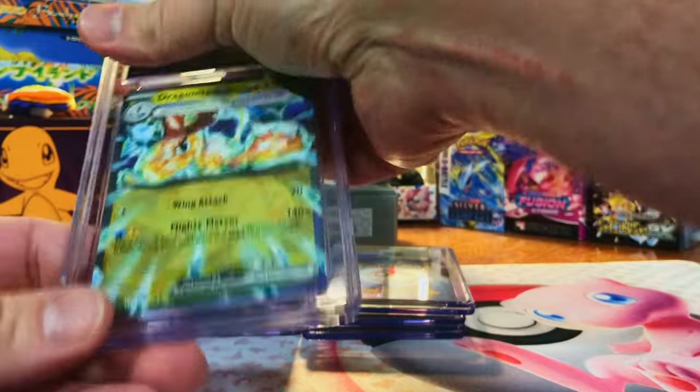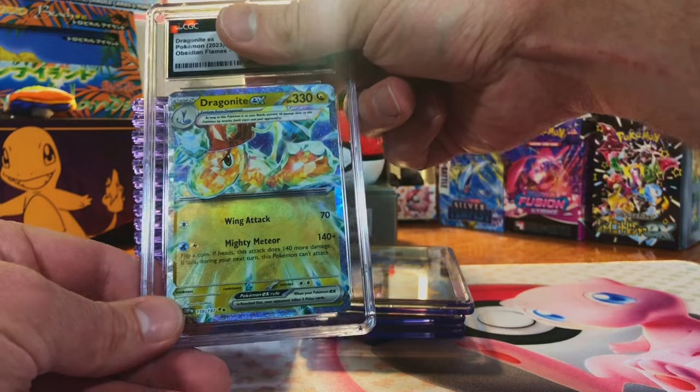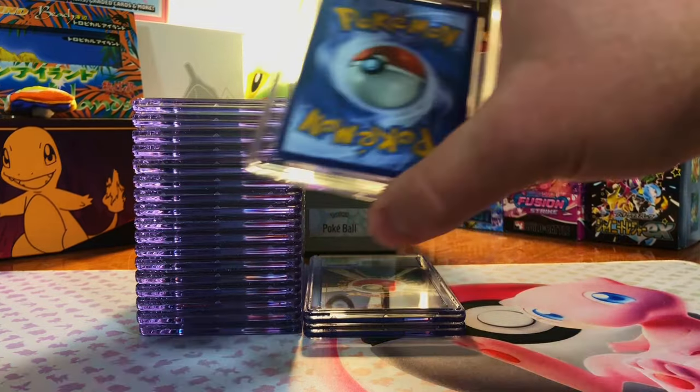Looks good, no problems. Dragonite EX tarot card — I love this card. I'll guess 10, there's no reason why not. Gem Mint 10. I did not expect so many 10s. This is nuts.